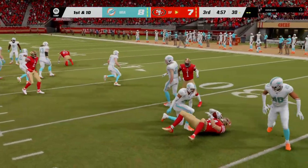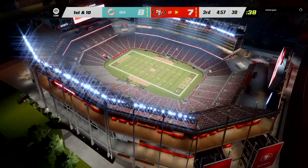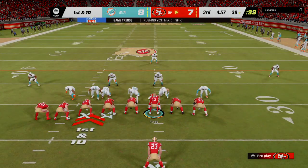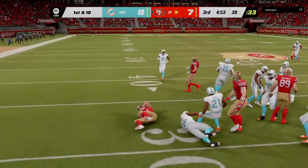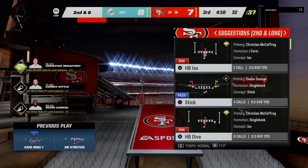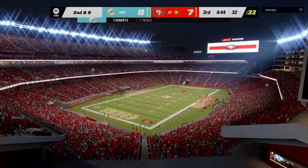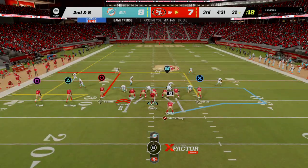The 49ers are going to have the football and trailing on the scoreboard as we get back underway on EA Sports. A nice return sets them up right at the 30-yard line. The San Francisco offense ready to start their next drive. We saw a pretty entertaining first half — close ball game. Toward the end of the second quarter, the opposition scored to take the lead. Now we'll see if these guys can get a score of their own to regain that lead. They want to take control of this ball game one more time.